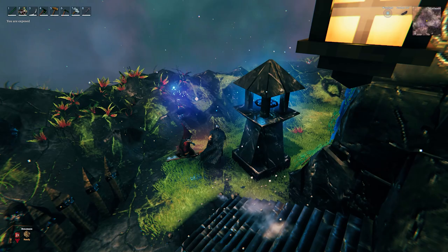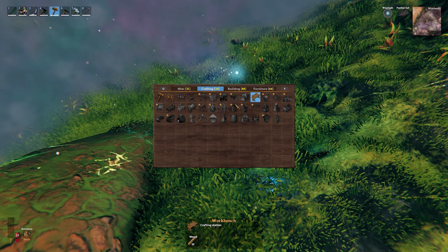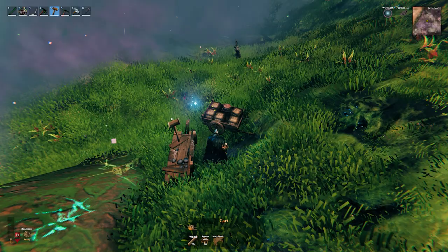Before getting started, make sure you have 30 wood and 10 bronze nails on hand. You will notice that if you want to build something around the tower, their ward will block you from doing that. So the aim is to destroy the ward first. As we cannot build near the tower, we have to move outside of the protected area and build a workbench there.